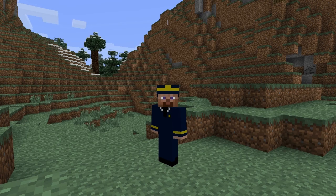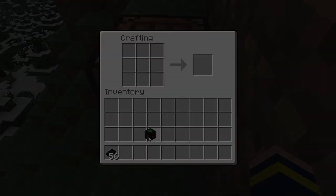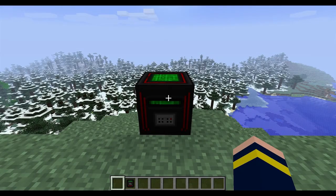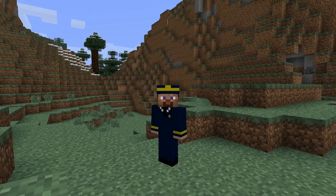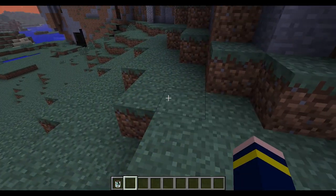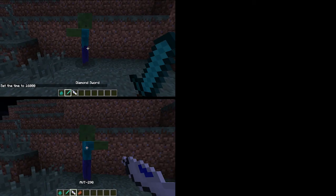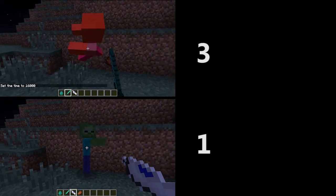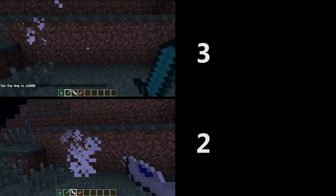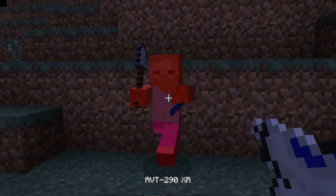Once you have these basic materials, you can now start to make the essential block for this mod. First, you need to craft the auto programmer, which can be used to program an unprogrammed chip into a programmed one. Once you have a programmed chip, you can start to make weapons after you harness electric current in a glass container. Once you have crafted the AVT290, the most basic weapon in the game, it has 25% more power in terms of damage than a diamond sword. You can add upgrades like increasing damage, rate of fire, or even both.